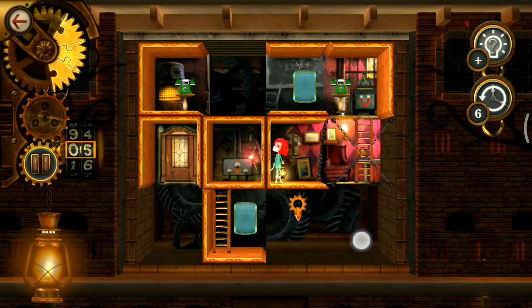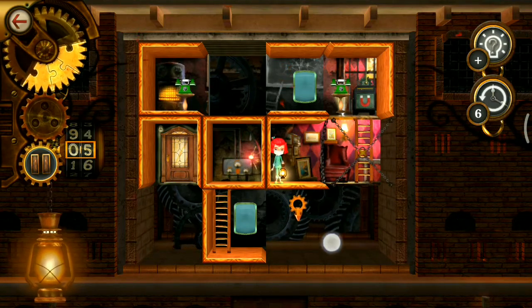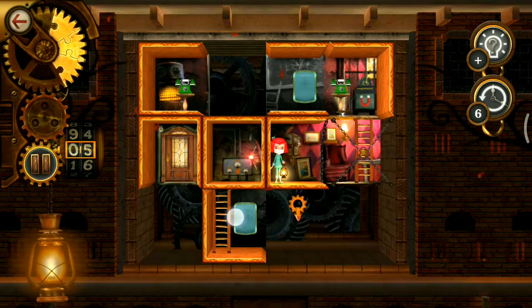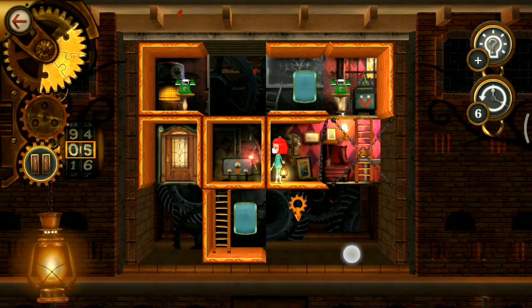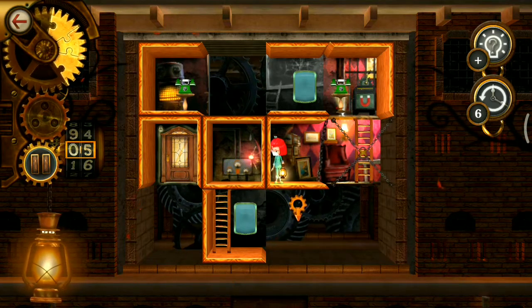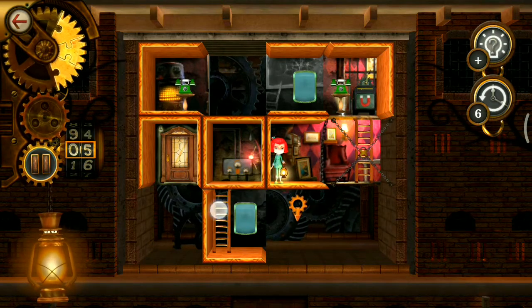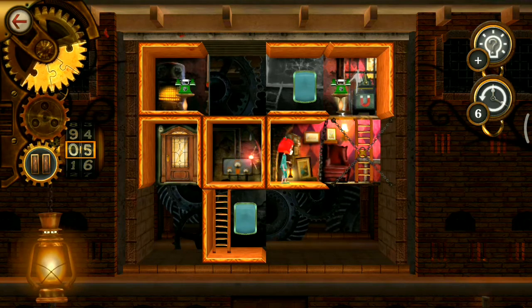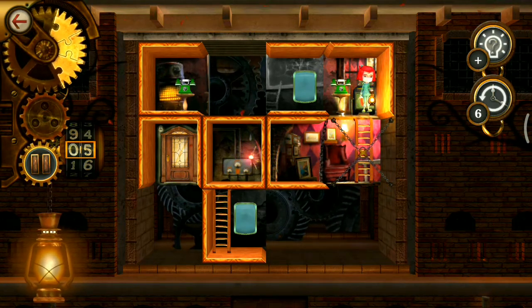There is only one way to get into this exit room: climb down from there. From this room we can access this mirror room. Our goal is to bring this mirror room to the right side, and we don't have direct access to that room, so we will be using this room to bring this ladder room to this position.